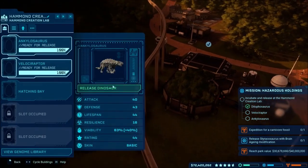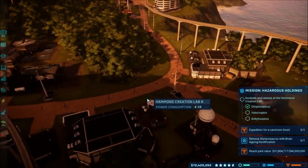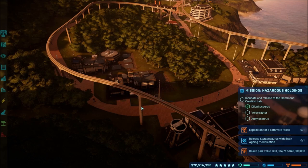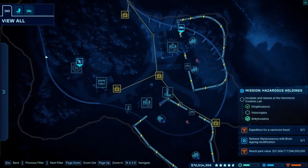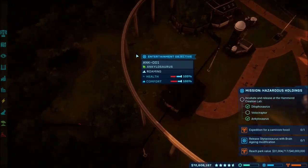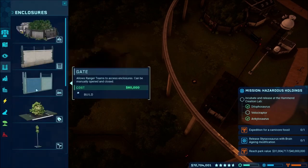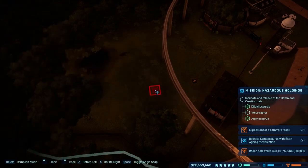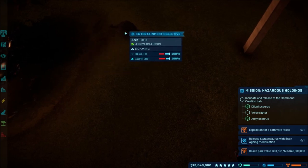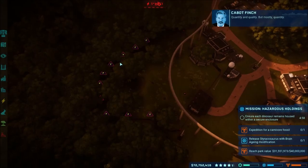The other two dinos got done - we got the ankylo and a Velociraptor. Hopefully this works out like it's supposed to. If not, I can obviously just redo the mission. Over here I put another ACU center and a ranger station just so they're real close, over in this direction, so we have everything close and nearby. There we've got the ankylo. I'm assuming I'm supposed to release them all in the same area. The ankylos are armored - we need to get our numbers up, give them what they want, quantity and quality, but mostly quantity.